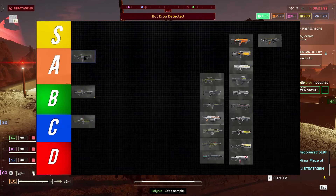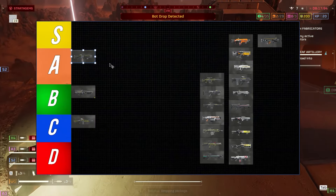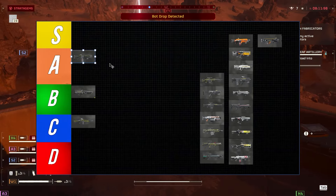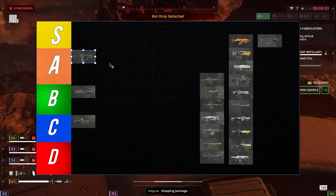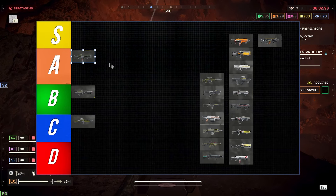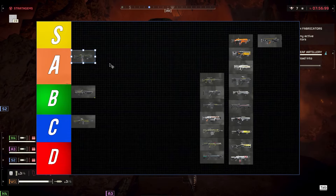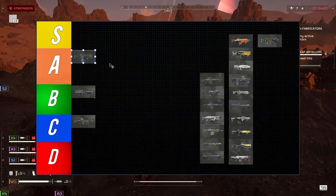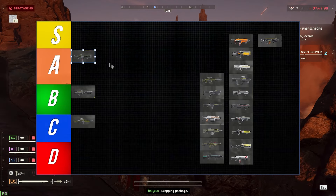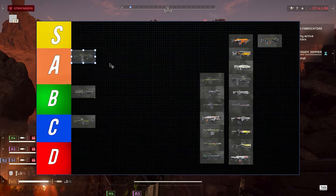The Breaker shotgun I still feel is A tier — it's really good against berserkers and still has crazy range. It used to be S tier and was one of the best guns in the game for how quickly it killed things. It no longer does that; it's more of an ammo-hungry gun now. But it still competes in difficulty 7-8-9, you just have to grab ammo a lot.